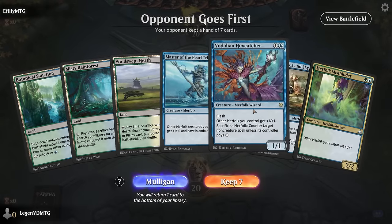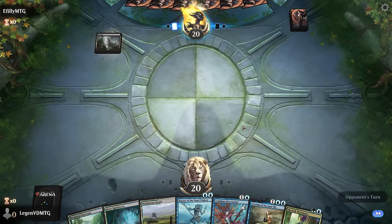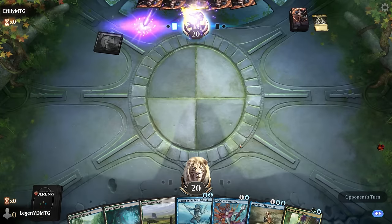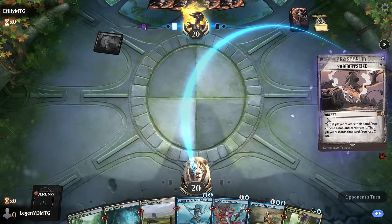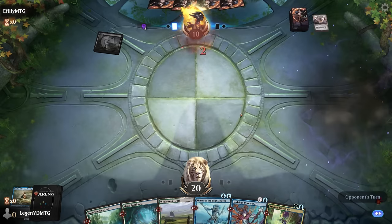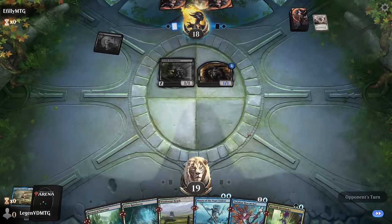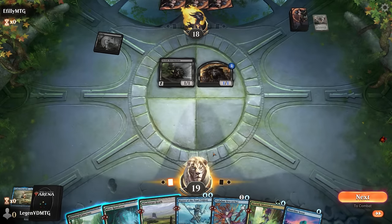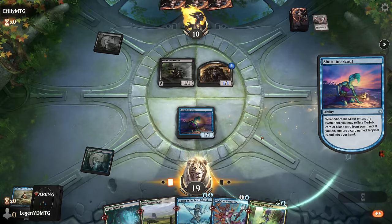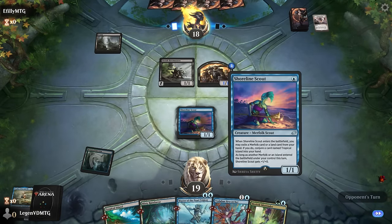We're on the draw with a relatively fair-looking Merfolk hand — not quite timeless power level. Turn one Swamp and a pause probably means Dark Ritual, so we might want to get Hex Catcher in play to counter expensive non-creature spells. It's a Thoughtseize for now — likely going for our Hex Catcher. Opponent is also playing basic Swamp, so we won't be able to punish them too much with our non-basic land hate. There's a Bowmaster, which could be pretty effective against us. We play Scout to draw.